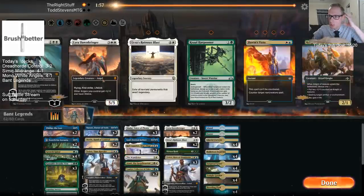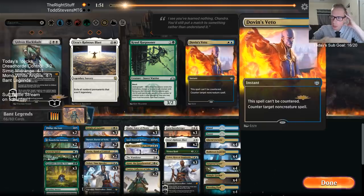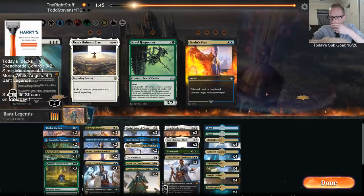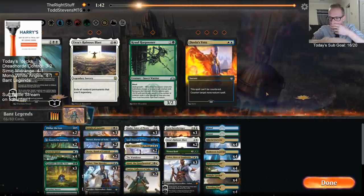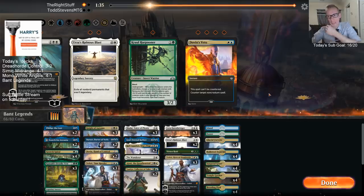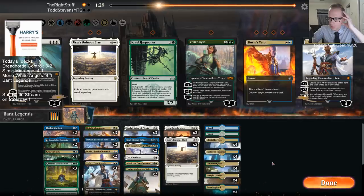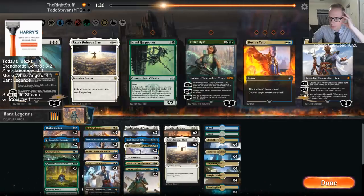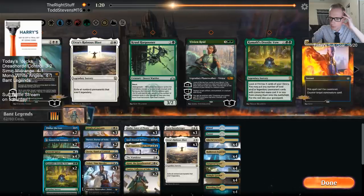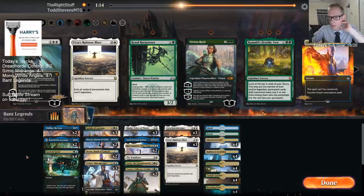Let's bring in Shalai, Wanderer, Lyra — all these Knight of Autumns. I was boarding in all these Dovin's Vetoes, but I think I don't actually want to do that. I think it's the creatures that kill me, not really the spells. I think I have to try to deal with all these creatures. Unfortunately, I don't think we get to really cast Druidic Vow here either.